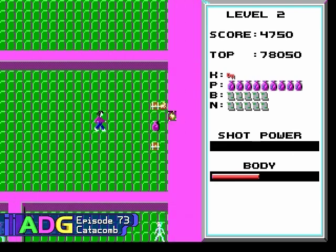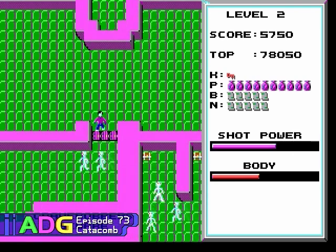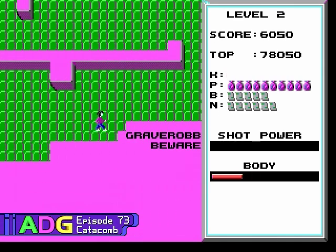You play the role of a wizard named Pettin Everhale who's been tasked by another wizard to go to the catacombs of Kiaralon Palace and recover all the lost treasures buried within. Yeah, it's not really any more complicated than that.